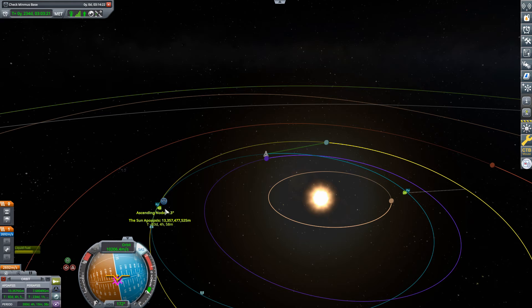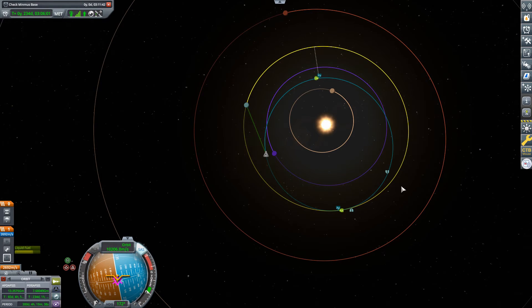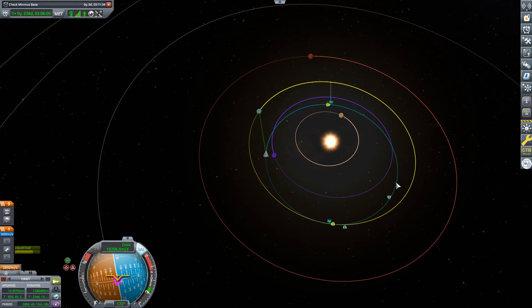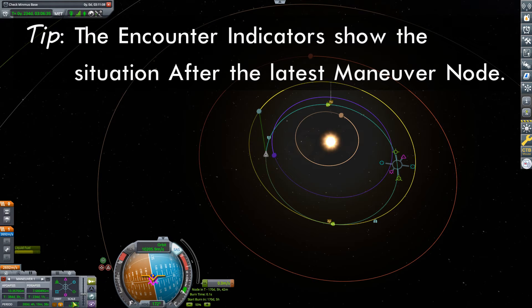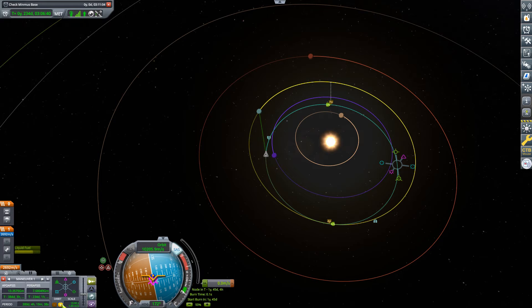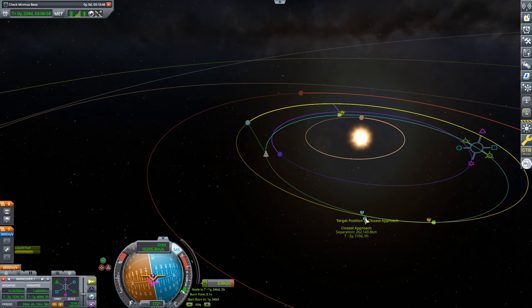We are at least now crossing Kerbin's orbit. What we need to do is cross at the same time that Kerbin happens to be there. The first step is to figure out on which orbit this is going to be the closest — we are probably going to have to do a few orbits. What you do is put a maneuver node just out past these close encounter indicators. We're not going to put anything in that maneuver, but by placing it past the close encounter indicators, it's now showing me what the approach will be like on the following orbit. I can then hit plus one more orbit to check the next orbit — and after a few orbits, almost two years from now, we are getting a pretty decent encounter.